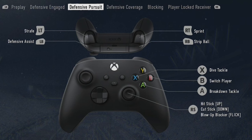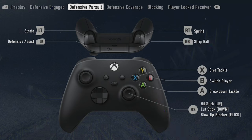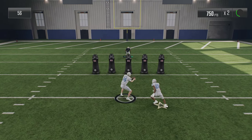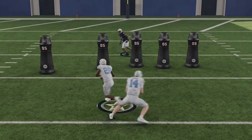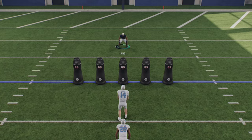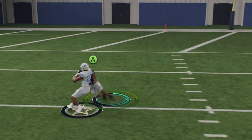Next, let's go over tackling itself, as there are multiple ways to tackle. X is a dive tackle, A is a breakdown tackle, and the right stick is either a cut or a hit stick depending on direction. The best way to tackle — especially combined with the settings change we just made — is the breakdown tackle. Spam the A or X button (Xbox or PlayStation) to get close to the ball carrier. Spamming this button pulls you closer to the running back and also helps when a tackle battle pop-up appears, since A or X is the button that pops up every single time, making open-field tackles much easier.